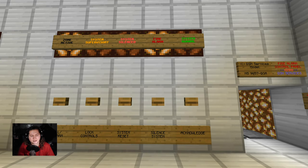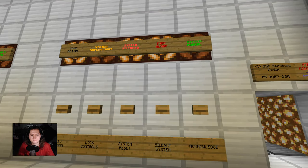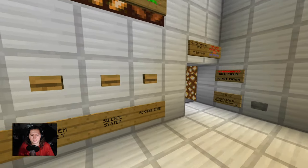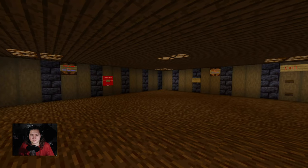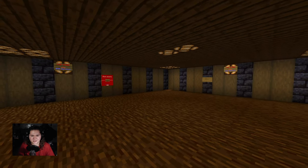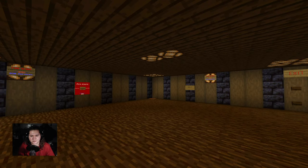Now, I'm going to go ahead and silence the alarm. I want you to take note of how long it takes for something to actually happen. And there you go. The piezo, of course, is still going because you have to acknowledge it. Something this panel did have that the new ones also have is audible silence. As you can see, the alarm is silenced and the strobes continue flashing.